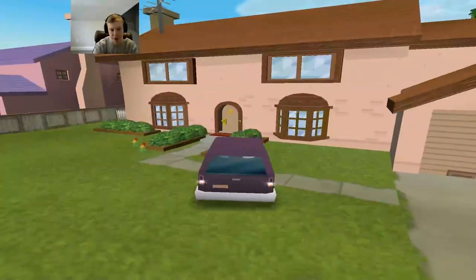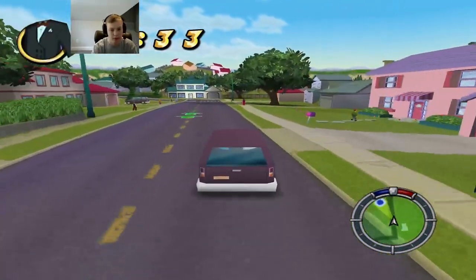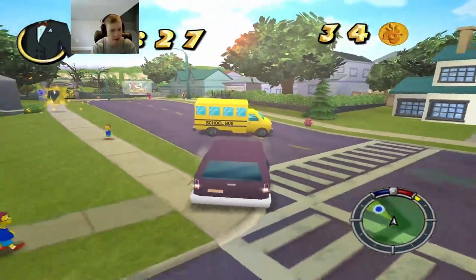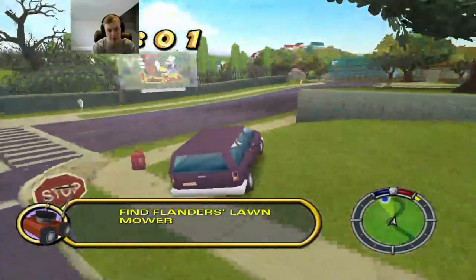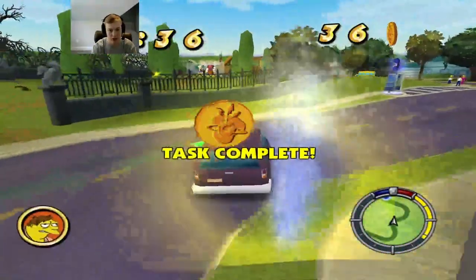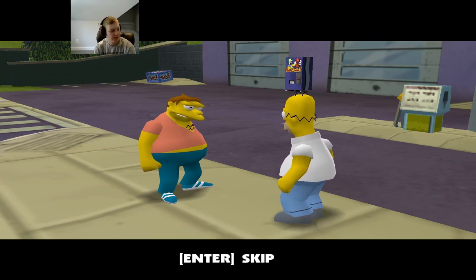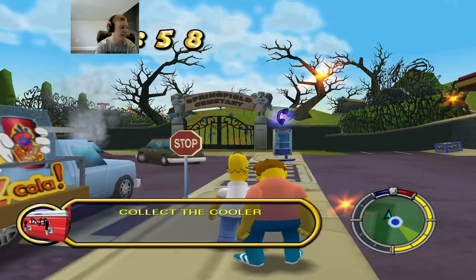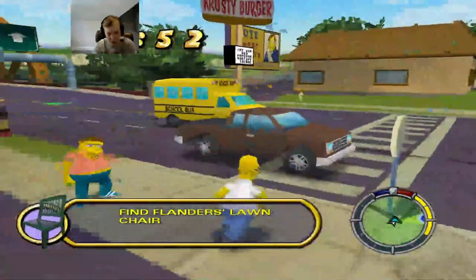Why is there somebody in my car? Let's find Flanders' tuxedo. What the heck were you thinking, get out of the sidewalk, I'm driving here! Alright, we got the tuxedo. Got the lawnmower. Now I'm going to talk to Barney — you remember that cooler I gave you for your birthday? Well Flanders wants it back. Barney says now what will I use for a toilet? Bro, oh my god, I'm giving him back his cooler but he's been using it as a toilet the entire time.